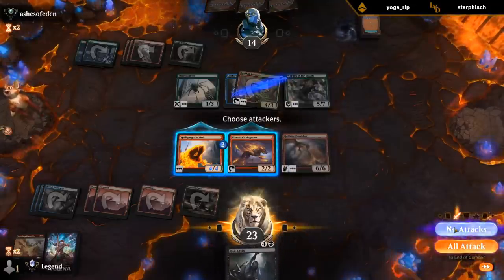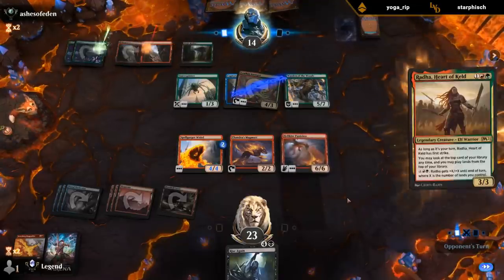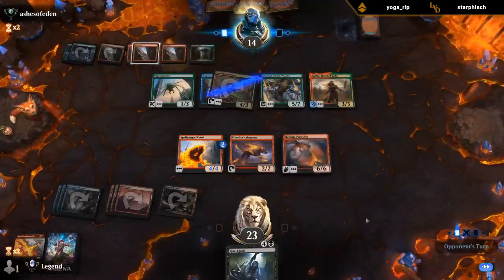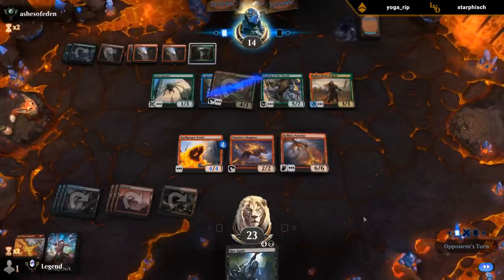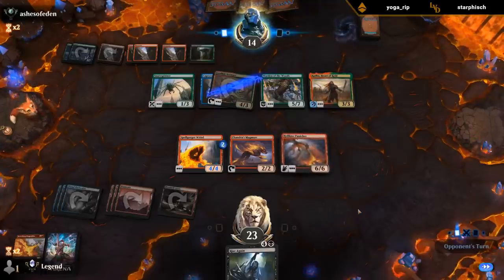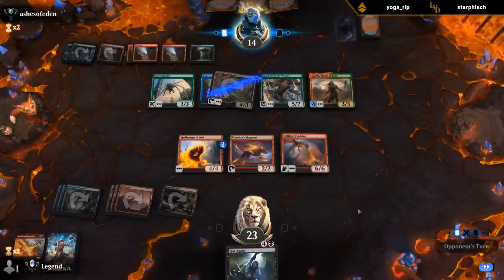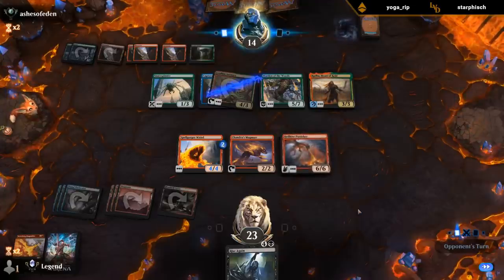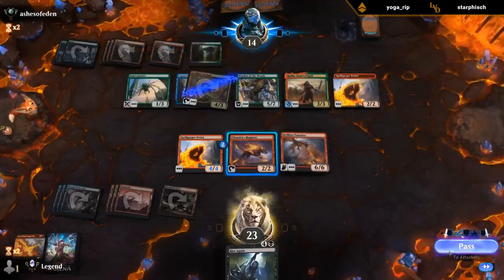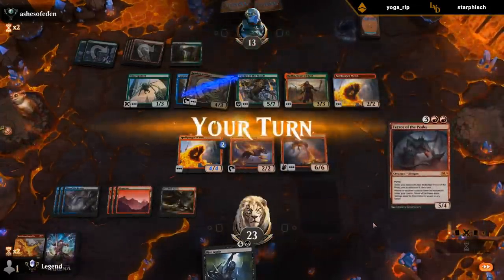Having Rise Again to reanimate our dragon if they somehow answer it is pretty nice too. If they attack with the Warden, I do kill them in two attacks with the Punisher, so spending a turn reanimating it is maybe not what I want to do — plus if they have a Scorching Dragonfire they could exile it as well. It doesn't seem like they're going to be attacking. Terror of the Peaks — I guess I could attack first.